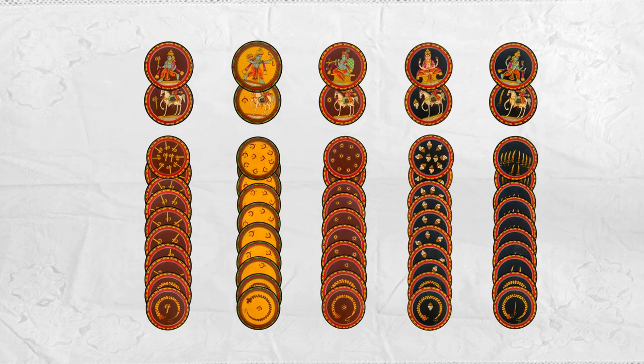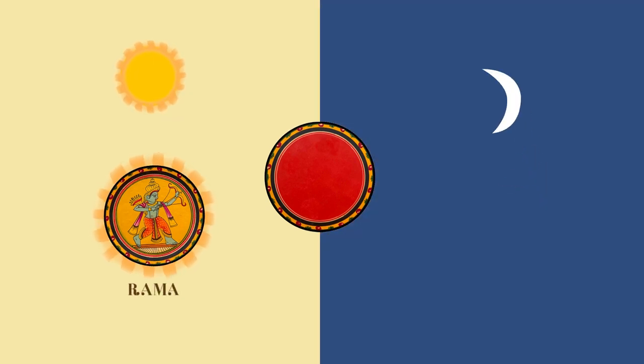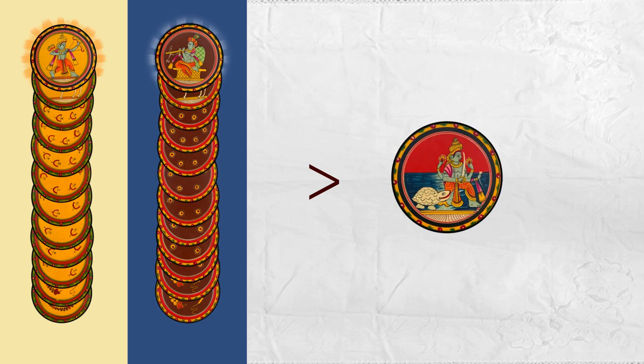Each suit consists of 12 cards, making a complete deck of 120 cards. If the game is played during the daytime, the Rama suit is the Trump suit, and if it is played at night, the Krishna suit becomes the Trump suit. This means all cards in that suit become the Trump cards and can beat any cards of any other suit.